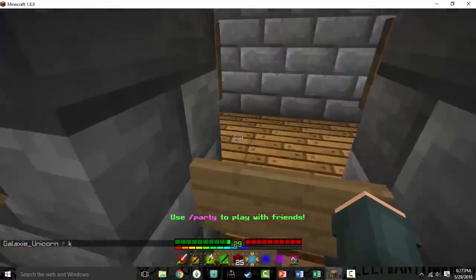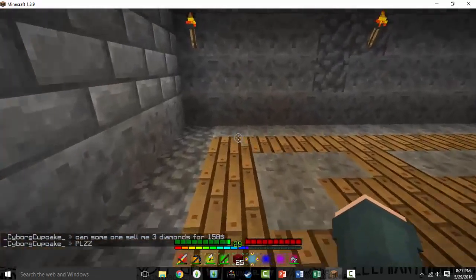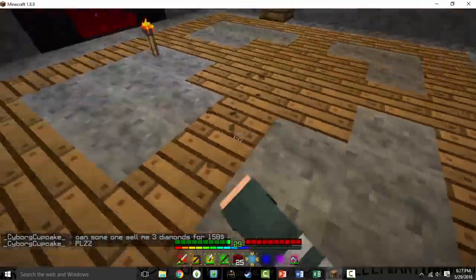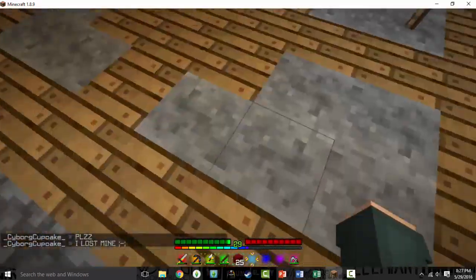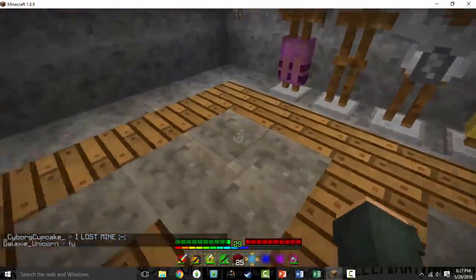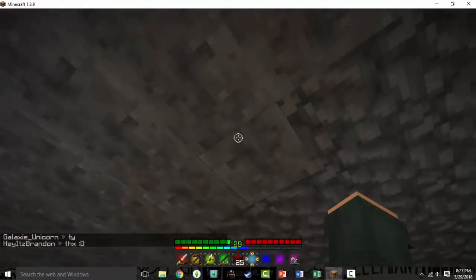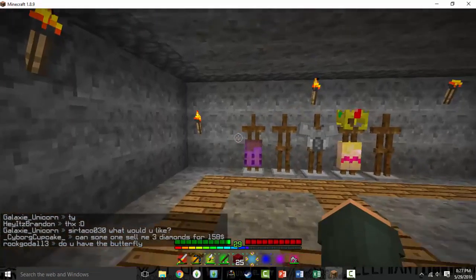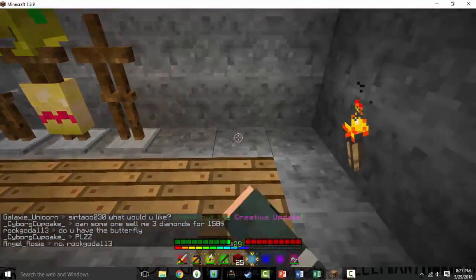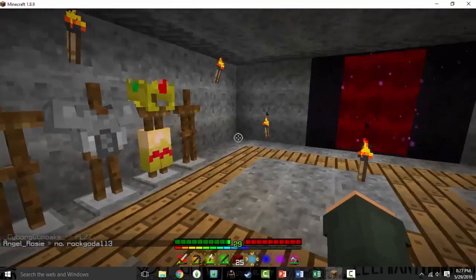This is my enchantment room, enchanting library. As you guys can see, there's like wood paths and stuff, because this is where you walk into the library. And then all this stone - that's all going to be bookshelves. But we're not going to put bookshelves on this, because we're going to have like weapons displayed and armor that we enchant and stuff.